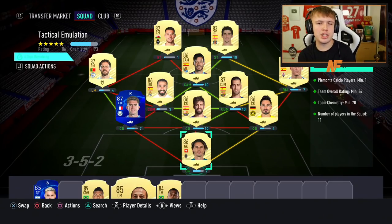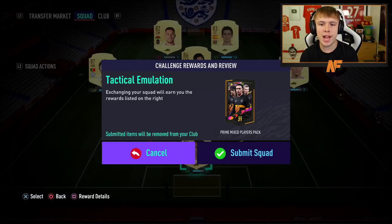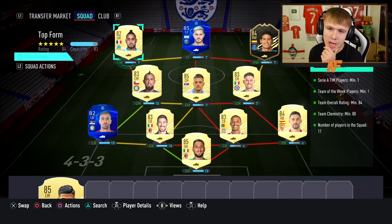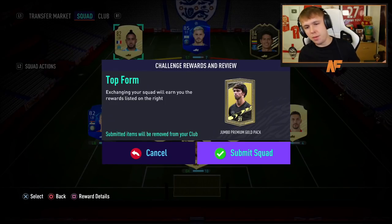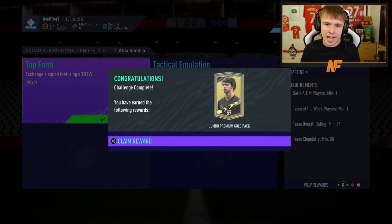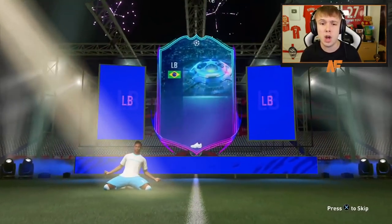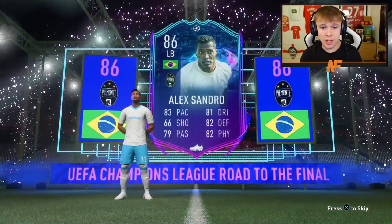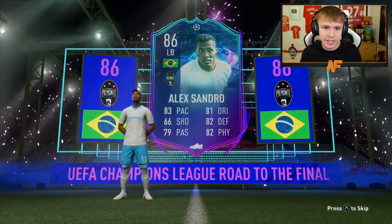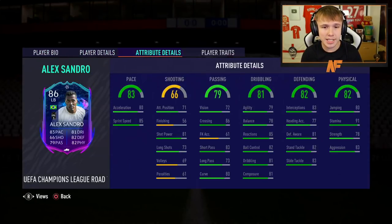This is the first team we're going to submit - the more expensive 86 rated version. Let's go ahead and submit that now. That is now completed. We did the bigger one first and the smaller one second. Let's submit that now and get ourselves the Alex Sandro Road to the Final. Hopefully Juve make it quite far through because I do have Ronaldo in my team as well - it would be a nice link. Alex Sandro's stats: 83 pace, 81 dribbling, 66 shooting, 82 defending, 79 passing and 82 physical. Hopefully Juve go as far through as possible and get the biggest upgrade possible.